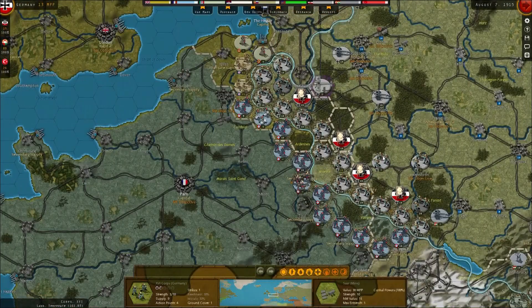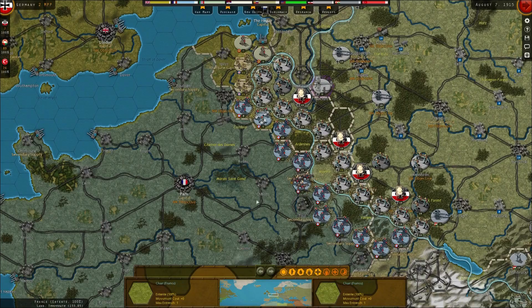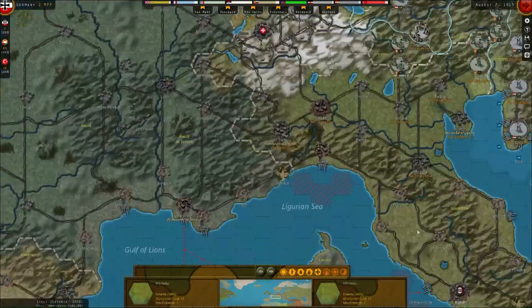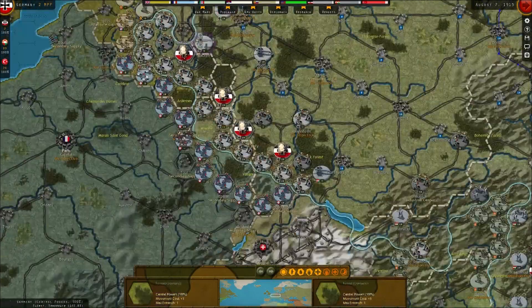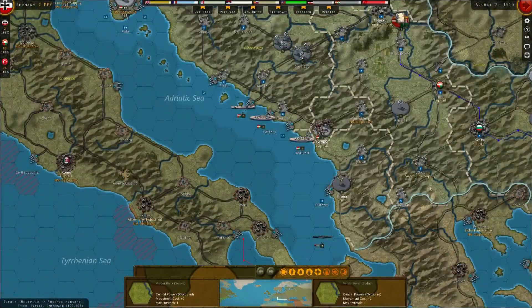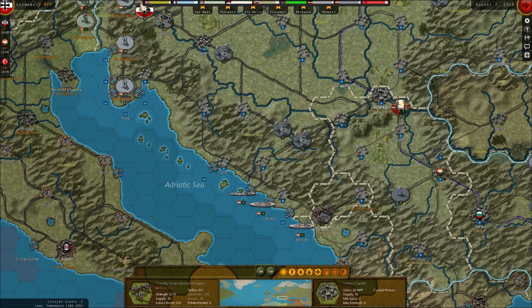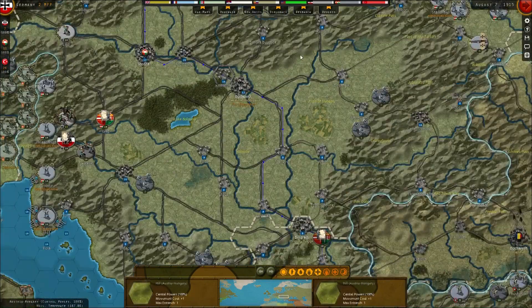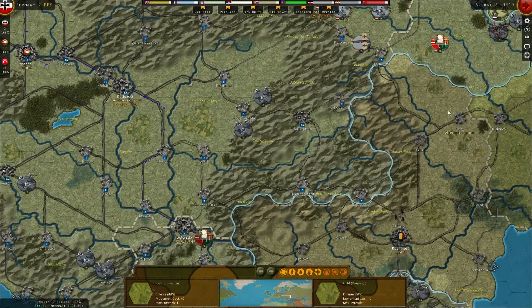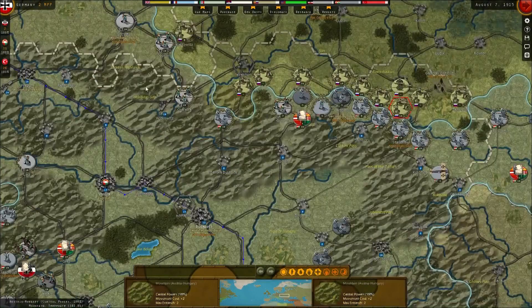I'll spend the rest of the points on some reinforcements. Any Austrians want reinforcing? Any of you guys need some extra dudes? I don't think there's anywhere I can reinforce. You need to reinforce — yes you do. That's a whole cavalry unit down there. I think I've done every one I can — that's it then for this turn.